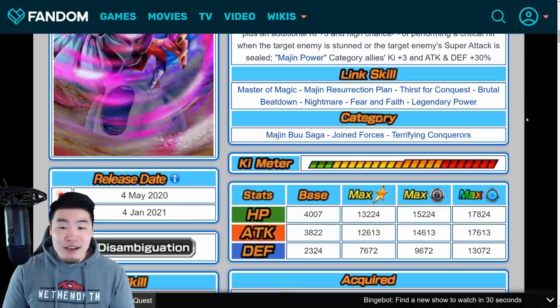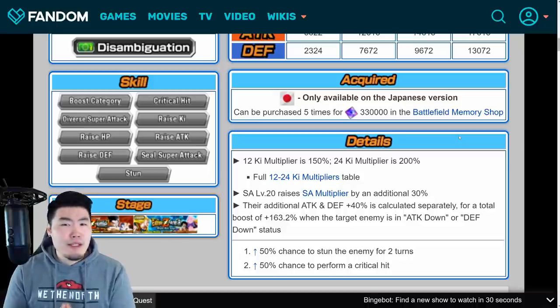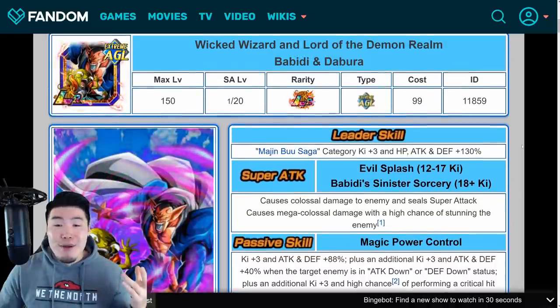Their categories are Majin Buu Saga, Joint Forces, and Terrifying Conquerors. Majin Power category allies get Ki +3, Attack and Defense +30%. That is the LR for you — you can buy it for, well, I'm not sure if it'll be the same price as JP. Are all the LRs in the Battlefield shop the same price on Global and JP? There might be some discrepancies. Either way, on JP it's 330,000 Battlefield memory. It could be the same for Global, and yeah, that is a lot. Hopefully you guys have been saving up, otherwise it might take a while.